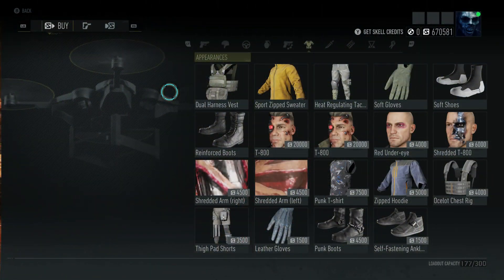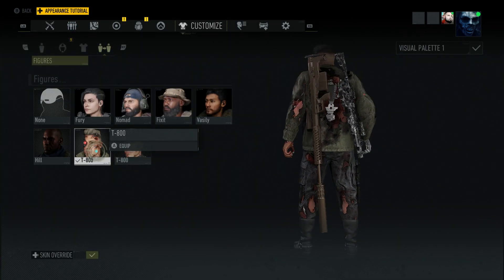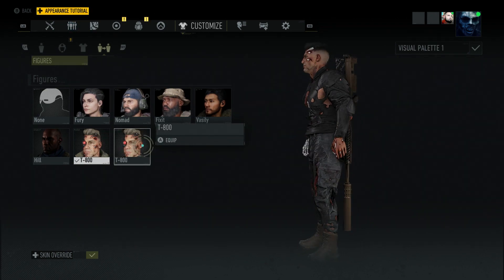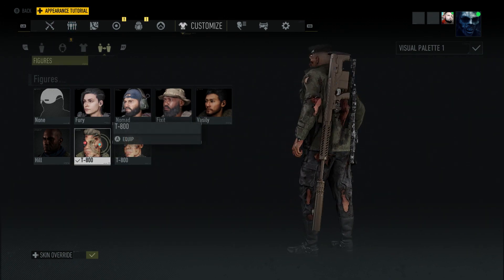After that we have cosmetics for the way your character looks. You have two different T800 costumes - one of them comes with a jacket, one without. Both of which your character is messed up from top to bottom to allow you to see the exoskeleton underneath - well, I guess it's not exoskeleton in that case, it's just a skeleton in itself - but it looks really good, it looks really cool.